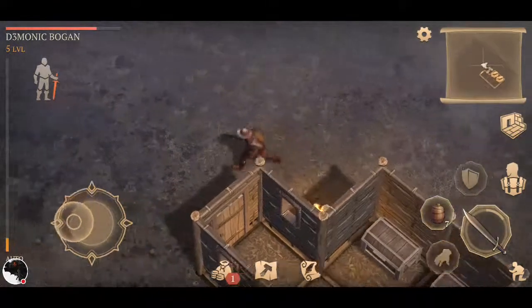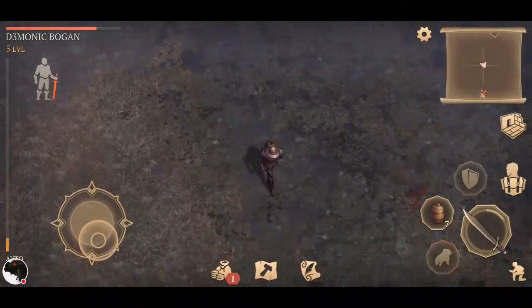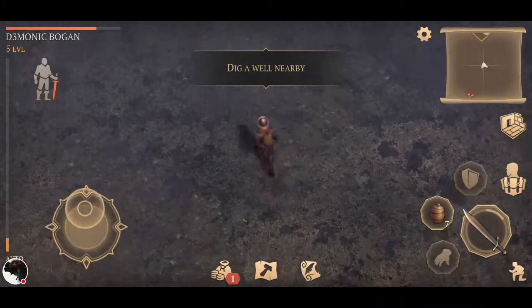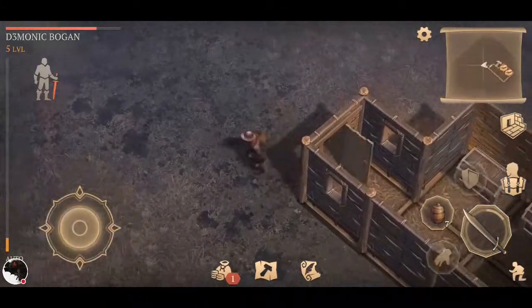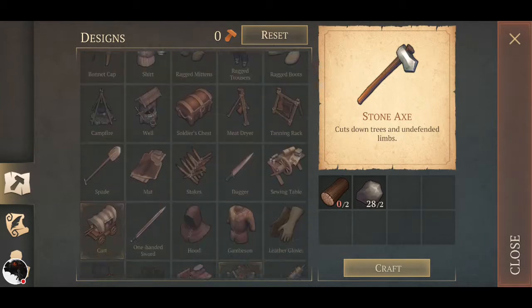There are also these little tips. When it says 'dig a well nearby,' I'm not sure what that means — is it in your engrams?